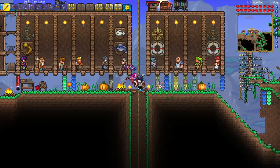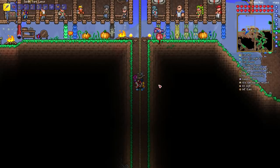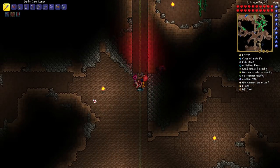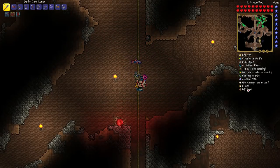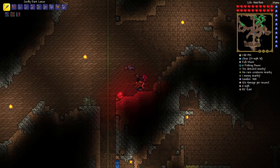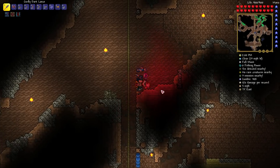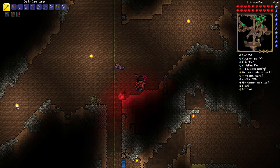The direction the Wall of Flesh sweeps across the world is determined by where you are when you spawn it. If you're on the east side, it will sweep left; if you're on the west side, it will sweep right. Know that before you spawn the wall, because if you prepare your arena in only one direction and spawn it in the wrong place, it's going to come the other way and you're probably going to die.